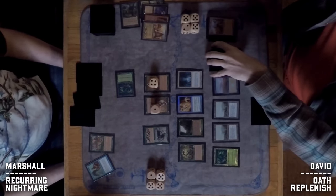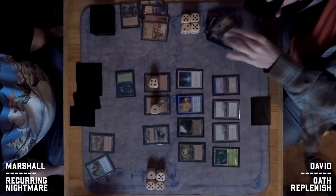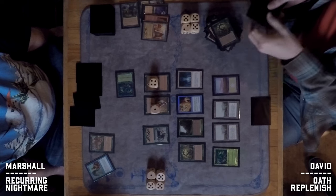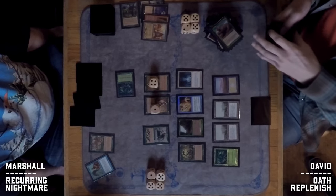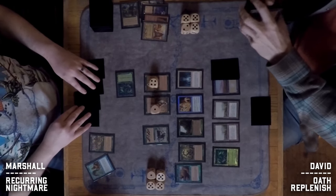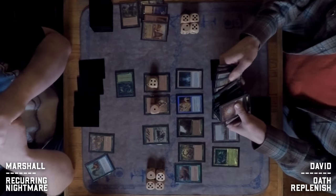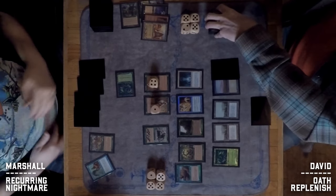David wastes the City of Brass to disrupt Marshall's mana further and hopefully find a Terravore soon. One nice thing about this deck mashup is the Oath of Druids mill synergizes with Replenish. David mills several Replenishes and finds the Terravore — not many cards left in his deck, but likely a lethal number of lands to power it up. If he can keep it, that's another matter.